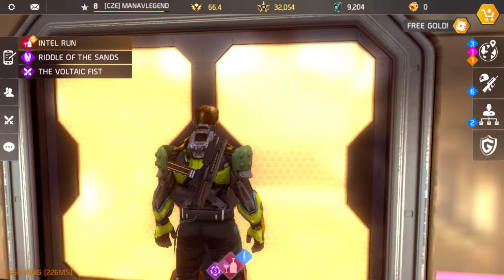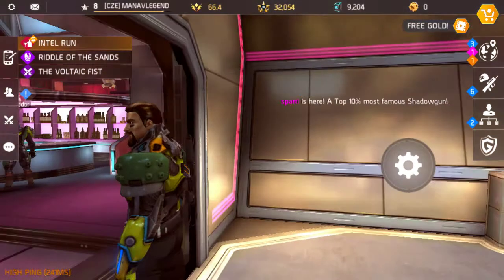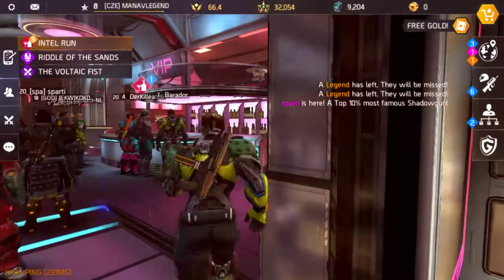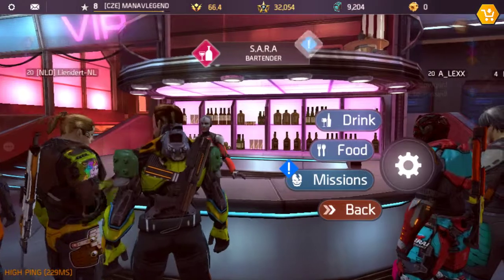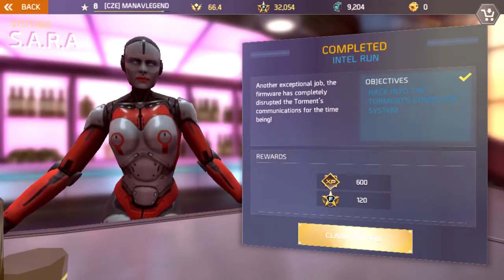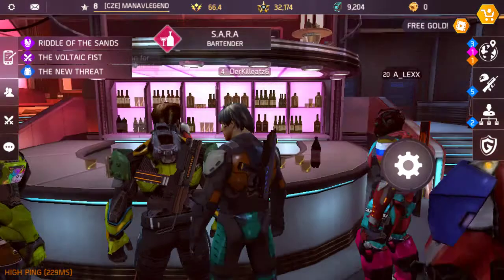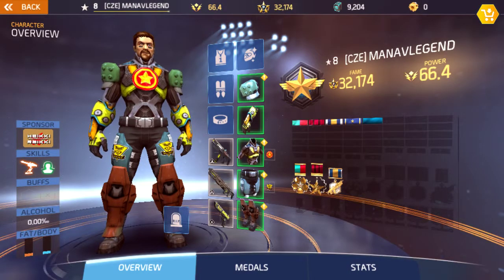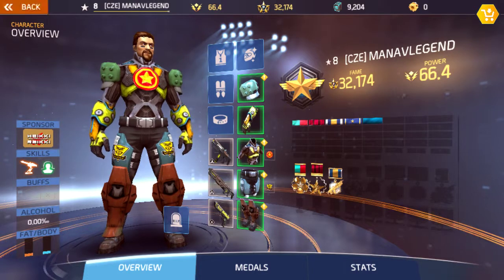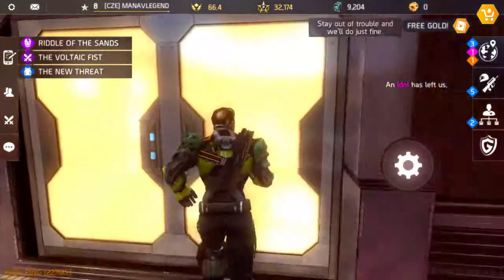Intel run — Riddle of Sand. This is a Voltaic Fist mission. I am waiting for the Voltaic Fist actually. The Voltaic Fist is really confusing — I tried to make gameplay of it but it really lags. Maybe the game is not very clear on some missions. Claiming the reward — here something leads to level 9. Reward is there. Overworld — here you can see level 8. Maybe next one I can do it.